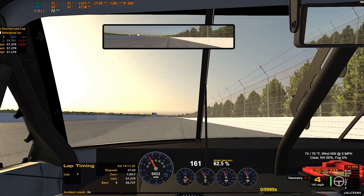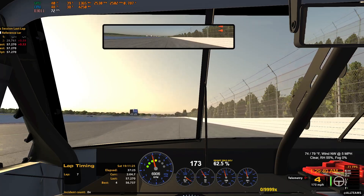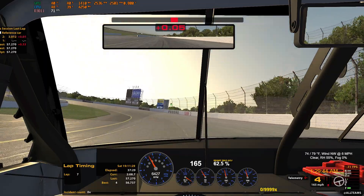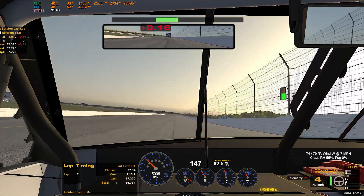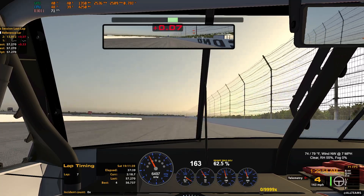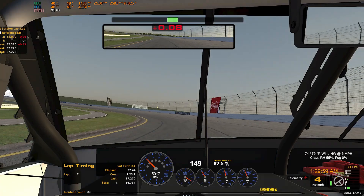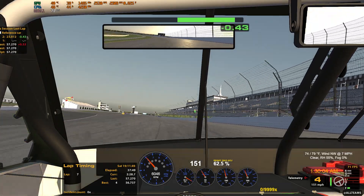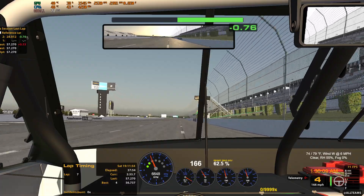If the front splitter is dragging on the ground, it'll make the car tight and you'll do everything you can to loosen it up and it won't work. Same thing with the rear skirts hitting the track — it can make the thing real tight, burn the front tires off, and nothing you do fixes it. You'll be slow and burning tires even though you're going slow. We've got to make sure before we start doing anything major to our setup that we have a good platform in place where nothing is hitting the ground.